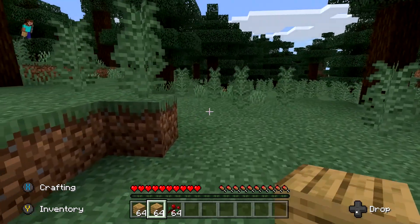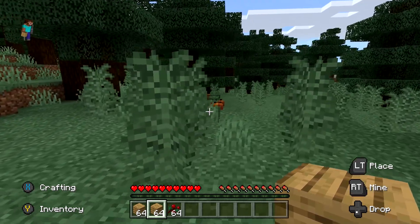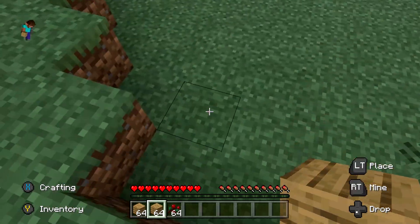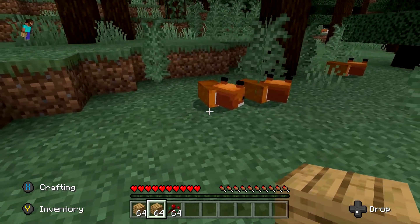So what you guys want to do is slowly crouch towards the foxes. If you guys stand up, they'll most definitely run away. So what you guys want to do is go to the edge and jump like that. And yeah, as you guys can see, they're not running away.